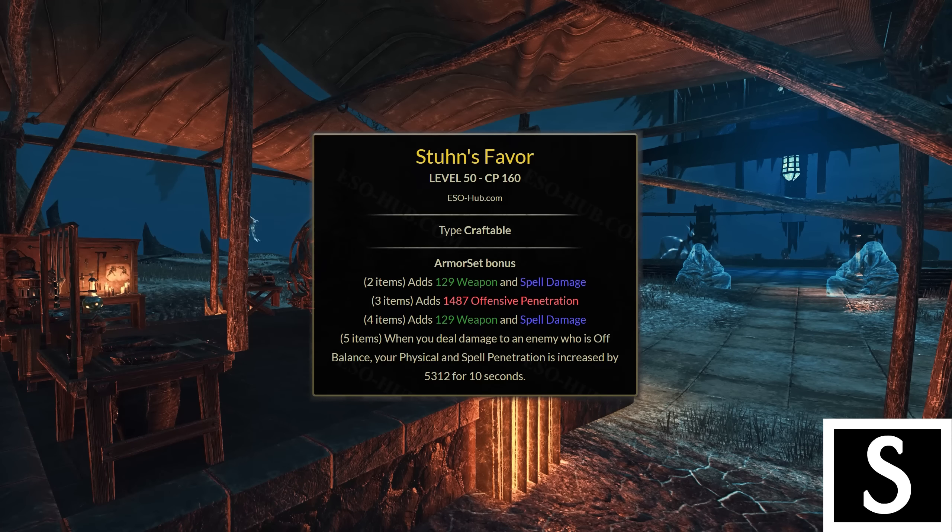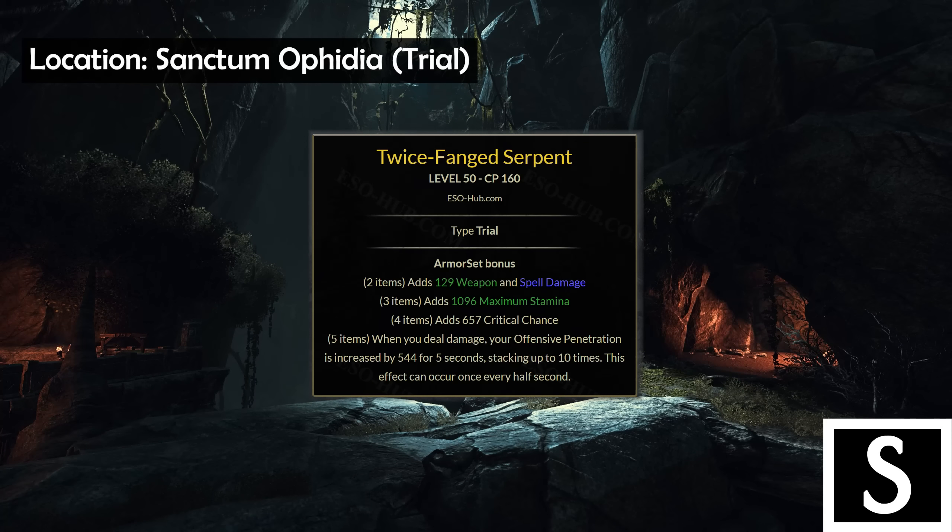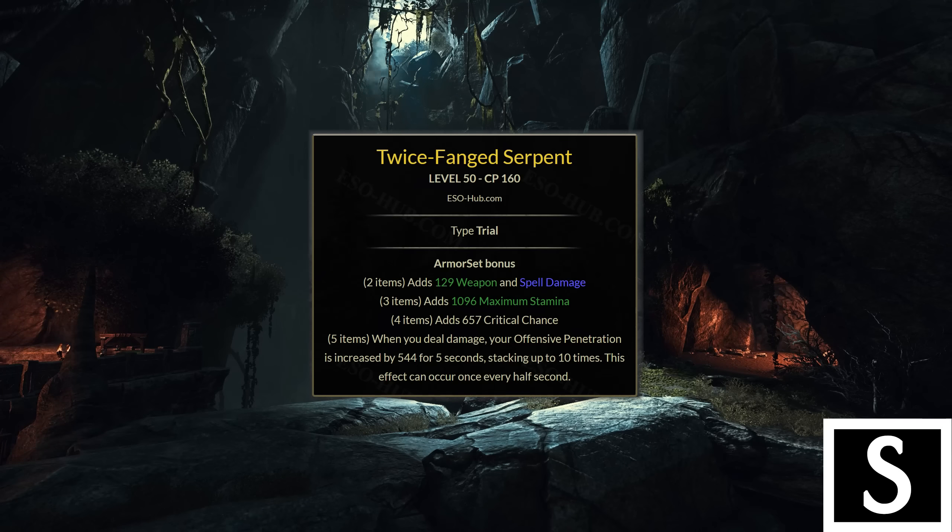Then there is Stoon's Favor. This set is similar to some A tier sets like Burning Spellweave and especially Armor of Truth — a front bar set that gives a good damage boost for a short duration. However the damage boost here is penetration, and a lot of it, making it a better option than those previous sets. It's also not a named buff like Major Breach so you can stack it on top of other penetration sources. It also has an excellent 4-piece bonus, is craftable in any armor weight, and the only downside is having to play around the off-balance mechanic — limiting you to Dizzying Swing setups or Dragonknights not using Corrosive.